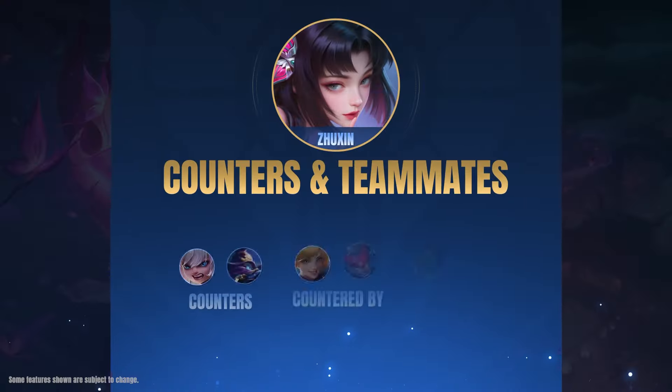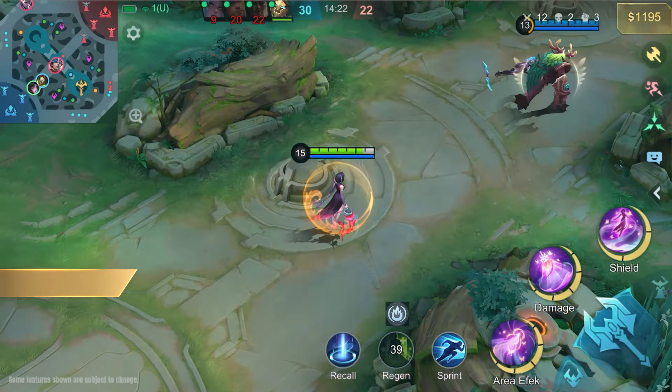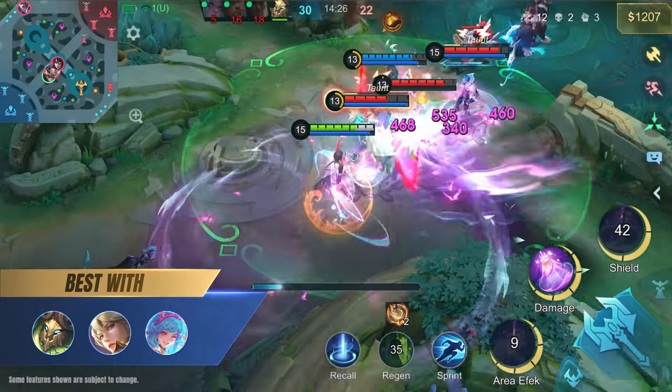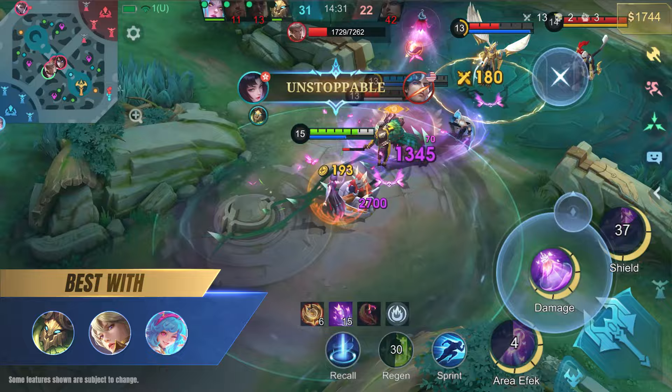Jushin is a good counter to enemies with less range and low mobility, such as Popol and Koopa and Cyclops, where she has a big advantage. Like most mages, Jushin is countered by heroes with high mobility and burst, such as Fanny and Saber.